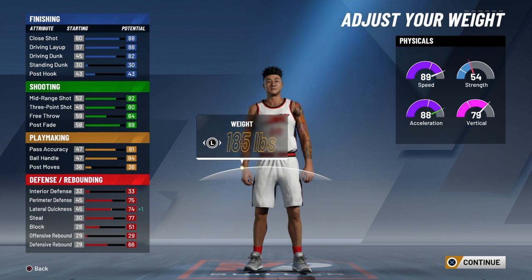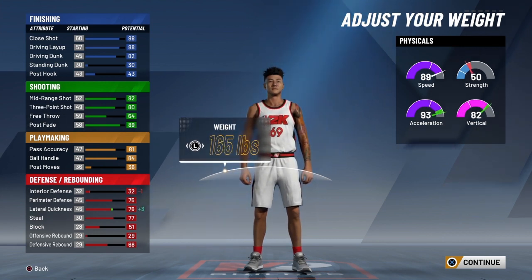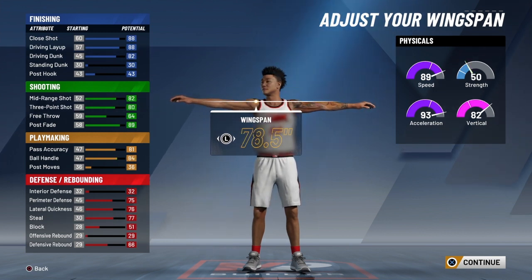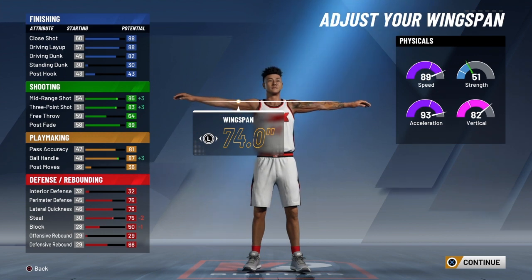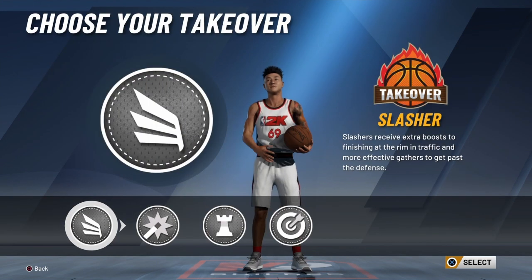You want to go minimum weight of course — get that acceleration and vertical up. Strength doesn't really matter on this build, so don't worry too much about it. You also want to go minimum wingspan so you can speed boost off the rip. Your steal rating doesn't matter much and block rating only goes down by one, so it's a fair trade-off — actually a great trade-off.